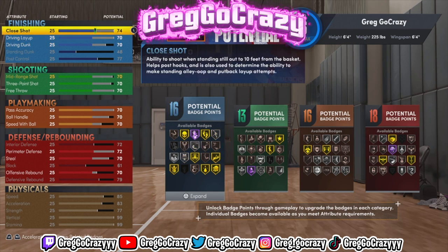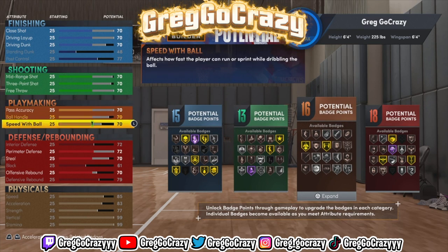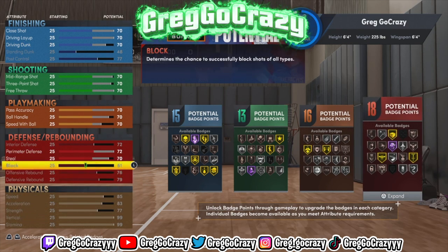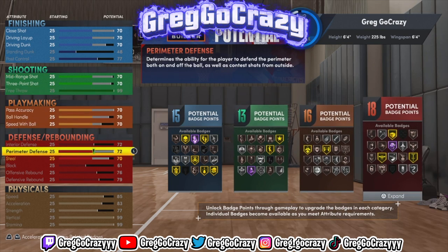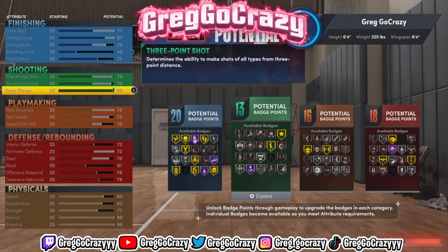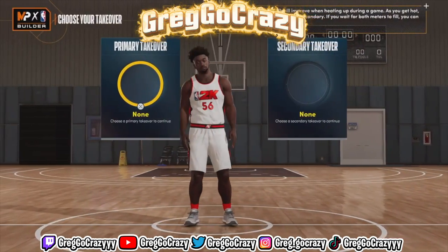When I say terrible, I mean terrible — you'd be like, 'Bro, what is this?' That's how bad I wanted this build to be. Nobody else has done it on next gen, so why not try to be the first? I even maxed out his free throw — what am I gonna need a 99 free throw for? You just gotta do random stuff on the build to make it bad. Right now he has 20 finishing, 13 shooting, 16 playmaking, and 18 defensive badges.